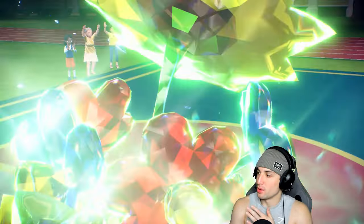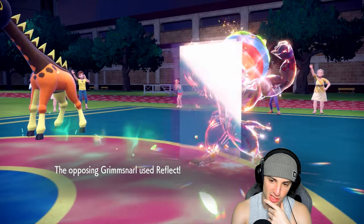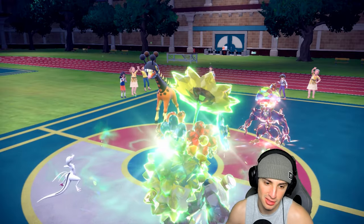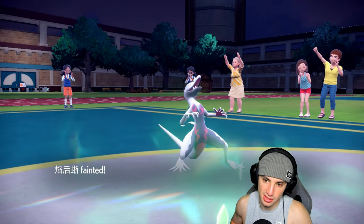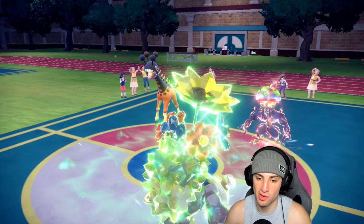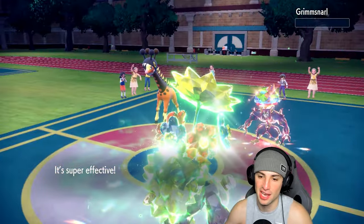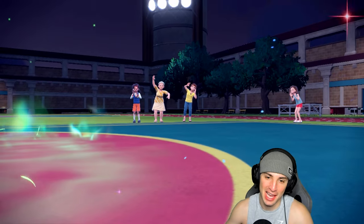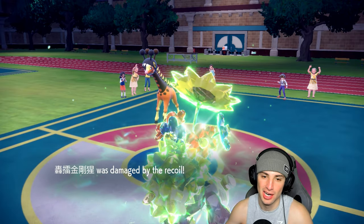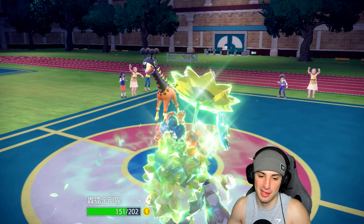Going Grass Tera, Wood Hammer to KO Grimmsnarl, and throwing Flamethrower into Frigibax hoping for a burn to chip away damage. Grimmsnarl sets up Reflect. Wood Hammer lands — don't be paralyzed! Iron Hands flies through and faints, no big deal, as long as Wood Hammer lands. Paralysis doesn't activate. Wood Hammer with Grass Terrain, STAB, super effectiveness — base 120 move, an absolute truck. Grimmsnarl goes down. I bring out Kingambit to finish off the match with Kowtow Cleave.